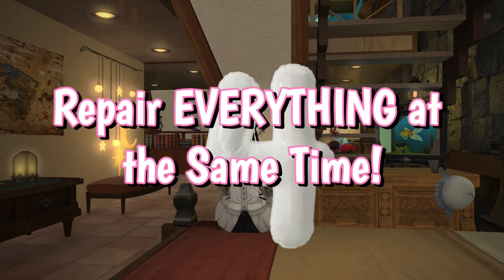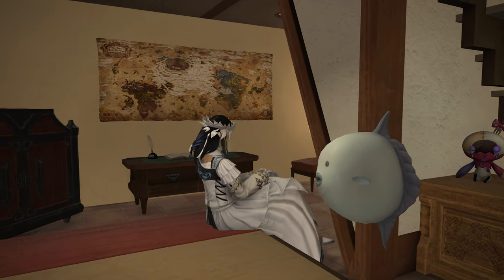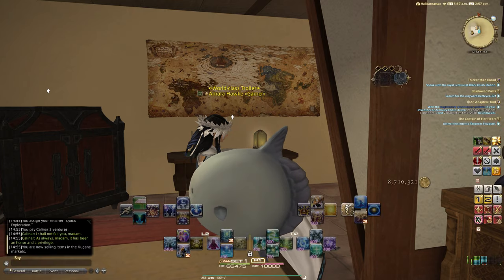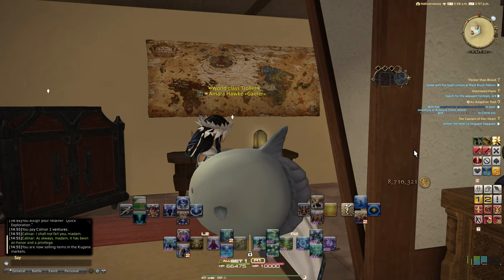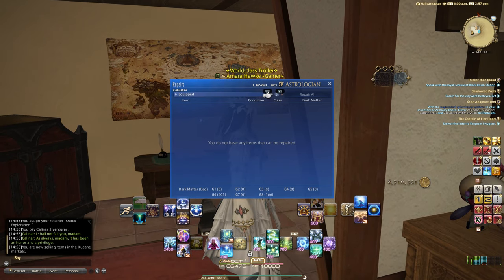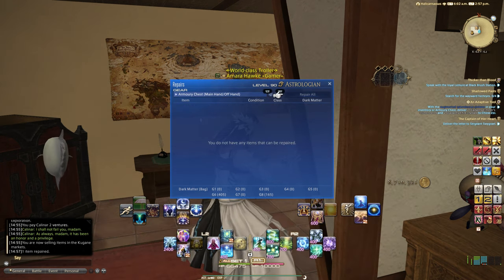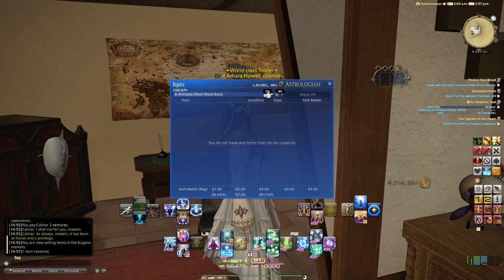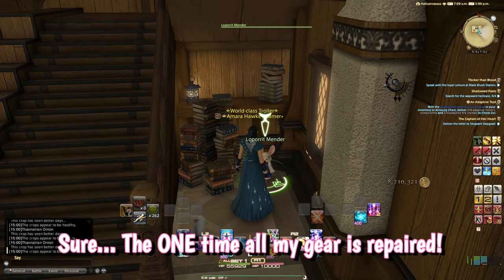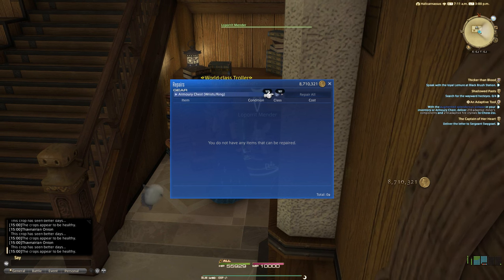Number four: repair everything at the same time. I don't really need to elaborate a great deal on this one. Whether you're repairing from a vendor or repairing your items yourself, there still isn't a repair all button, leaving the only solution to a day of heavy adventuring being to go through tab by tab and ensure all your gear is ready to go. With the addition of the store all button to retainers, I'm beginning to think that this is as easily said as it is done. I would be shocked and dismayed if this still doesn't make it in as a quality of life update in 7.0. If you want to control the funds you spend or the matter you use, you can still select items the old-fashioned way, but for those in a hurry there should at least be the option.